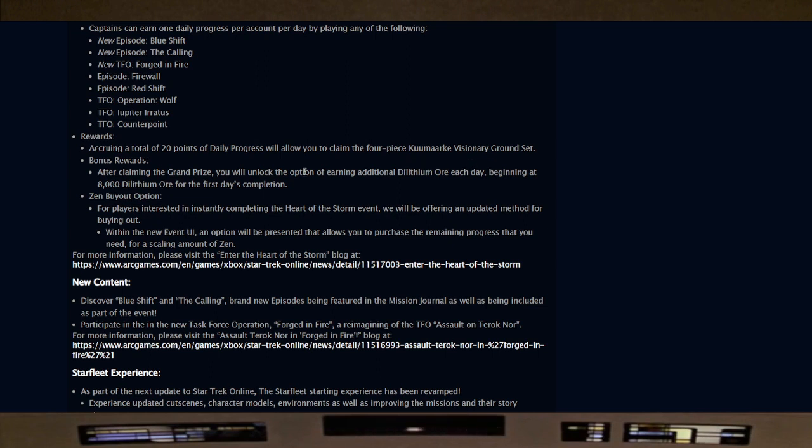Earning a total of 20 points of daily progress will allow you to claim the four-piece Komarr Visionary ground set. After claiming the grand prize you will unlock the option of earning additional dilithium ore each day, beginning at 8,000 dilithium ore for the first day's completion. I always recommend doing so — I have my new Jem'Hadar recruit helping, and I'm hoping to get my KDF recruit up to 65, plus my new Delta recruit. The whole goal of this free-to-play account on the console bridge is to see how we do in a year's time.